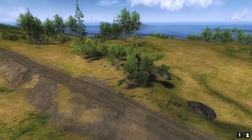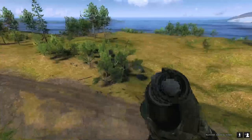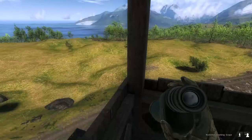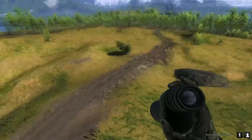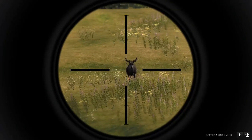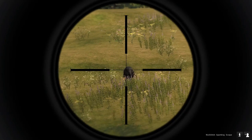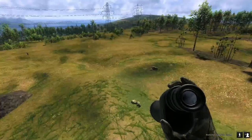It looks like there's another whitetail buck over there - actually no, that is a doe. We got whitetails, we just don't have the big boys. Oh, and that's a mule deer over there too. Gotta take out the small ones to get to the big ones.